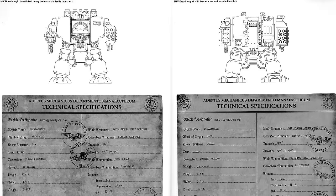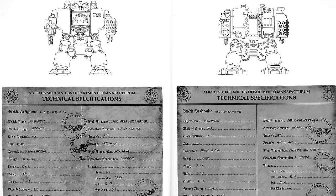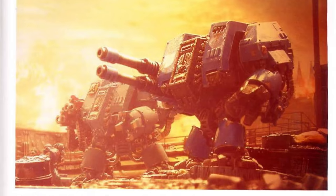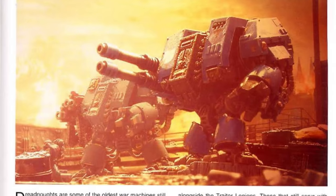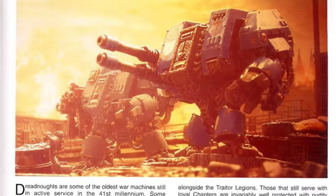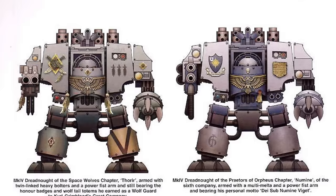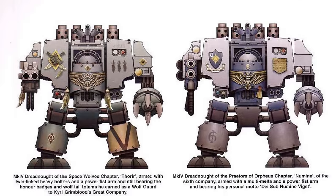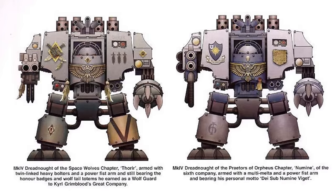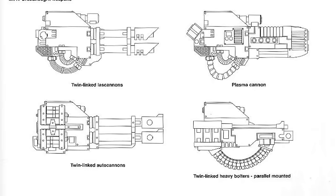For much of the Imperium's existence, the most common form of Dreadnought armour has been the Mark IV and Mark V Castrum Ferrum suit, standing just under 4 metres tall and weighing around 12 tonnes. The suits are incredibly heavily armoured, particularly towards the front, and are powered by versatile thermic reactors, with a prominent sarcophagus section to house the occupant. Both marks have been in common use since the Great Crusade, though the Mark IV suits tended to be more common within the legions that sided with Horus during the Heresy, which has given them something of an unfavourable reputation amongst loyalist chapters ever since. Both can be outfitted with a bewildering array of armaments, and many chapters have evolved their own unique versions.